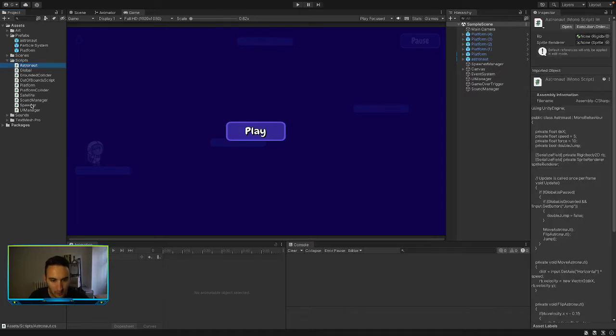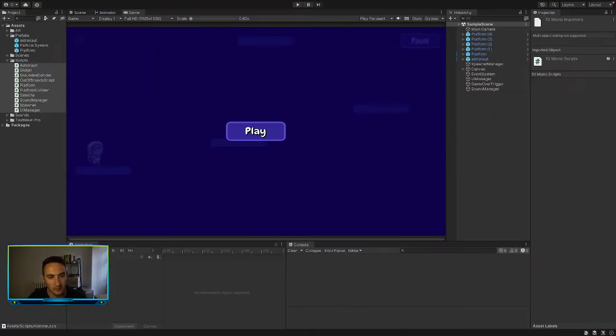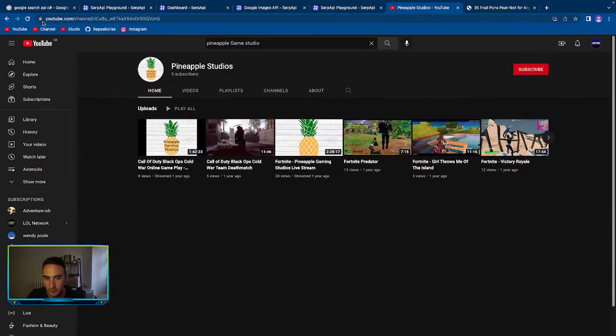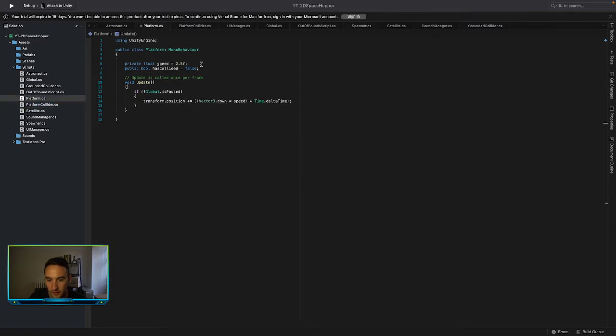We've got a bunch of scripts here. I'm going to try and open all of them at the same time. I have a feeling - let's see what class we want to do this in. Where do we increase speed, where do we tell the platforms to move? Update, transform position - I think it's in the platform script. Yeah, in the platform script.